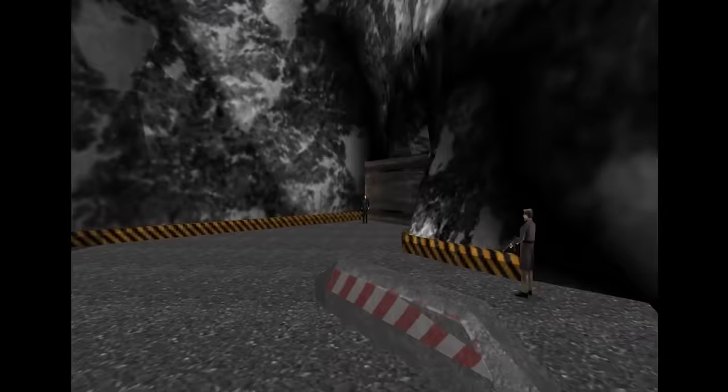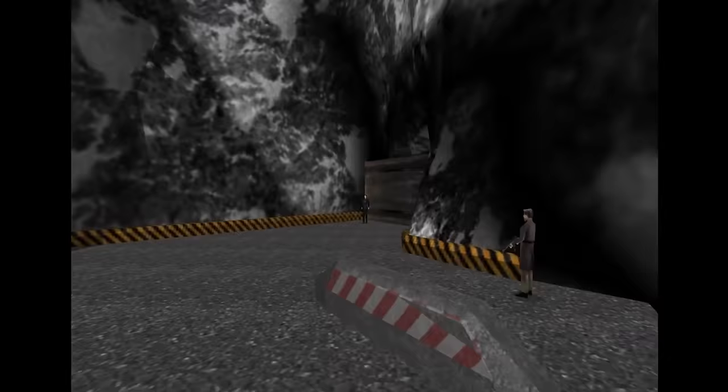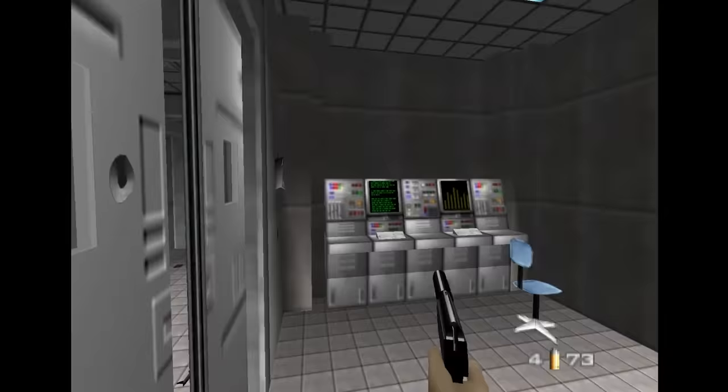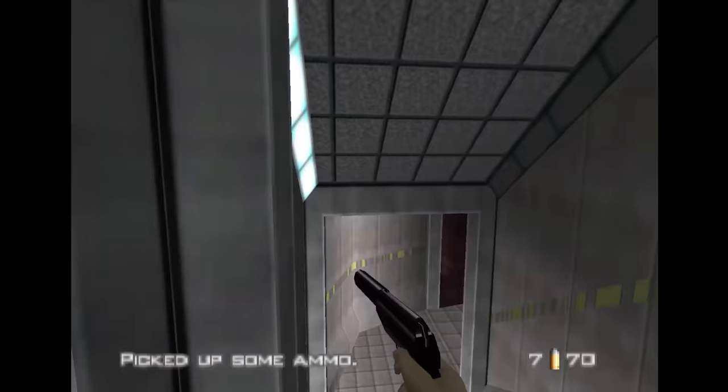The cutscenes in GoldenEye for the N64 were mostly short little scene-setters at the start and end of levels to give you a little bit of flavour — showing Bond swinging his gun around or blowing something up. It's mostly those two things. However, as short as they may be, they're still ripe for messing with, and the fact that they all take place in-engine means you can use explosives to totally disrupt what's supposed to happen.